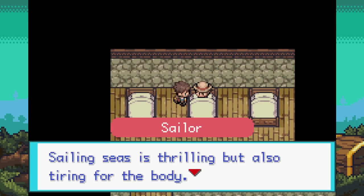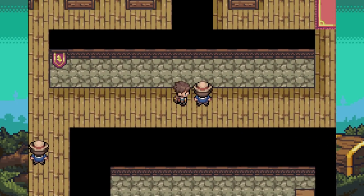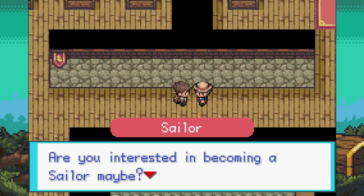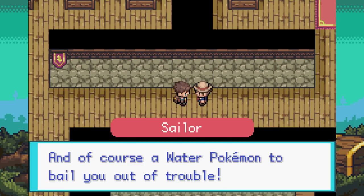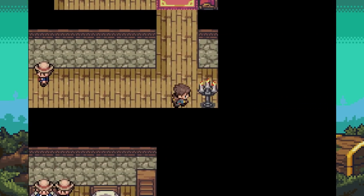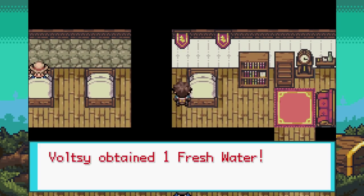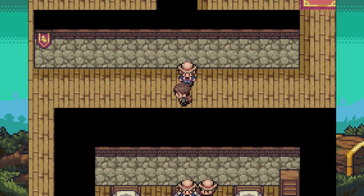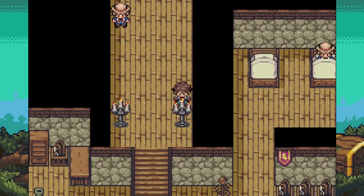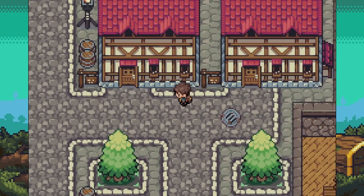Once we get a Pokemon we can start testing the battle system out. We get some Fresh Water from a house — nice find. I love how the clock also moves, and the fire animation too — small details that really bring the world to life. I'm really impressed with this game so far. In case you're wondering, I believe it's not finished — it's a beta — but it's still a great teaser.